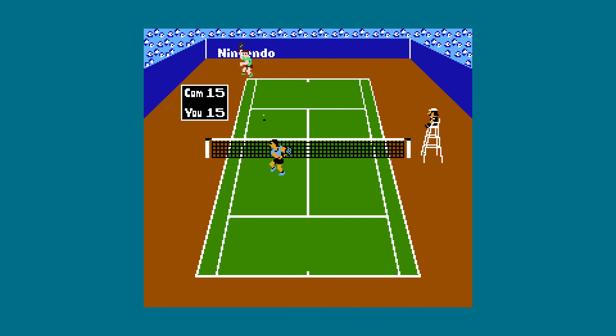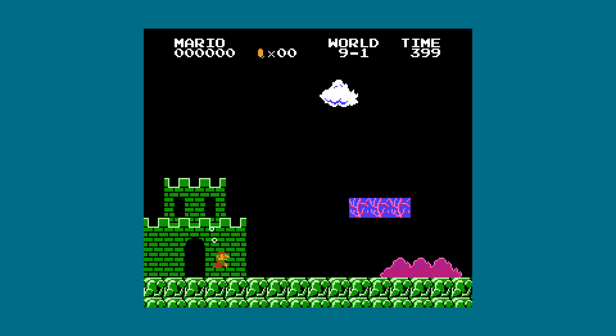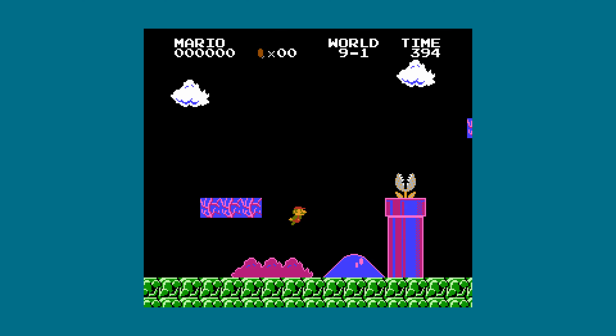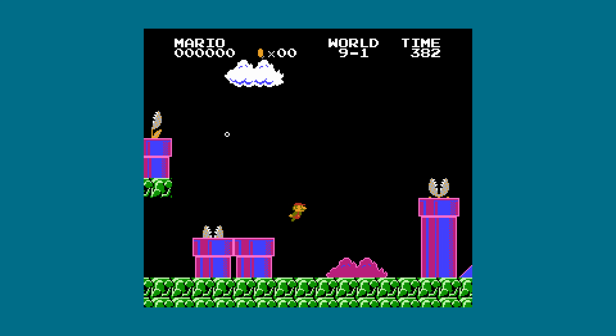In the last video we discovered how you can use the game Tennis to get to glitched levels in Super Mario Bros. If you haven't seen that video yet, I highly suggest watching that first. In this video, we'll see why the glitched levels we see can be weird versions of levels that are normally found in the game, just like level 9-1 here being level 6-2 but underwater.